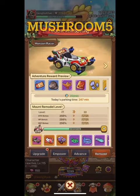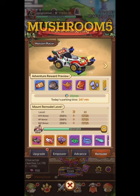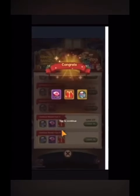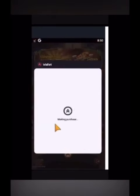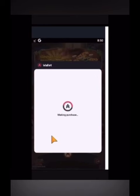Speaking of mounts, one big reason you want as many mounts as you can get — this is a big advantage for people who spend money. If you are going to spend money on this game, spend responsibly: use the Aptoid app store and get up to 35% off on all in-game purchases. Use promo code MUSHROOM5. The information on how to do so is in the description to the video.